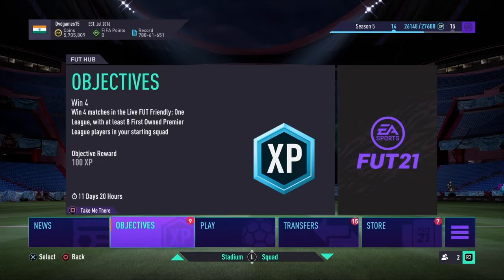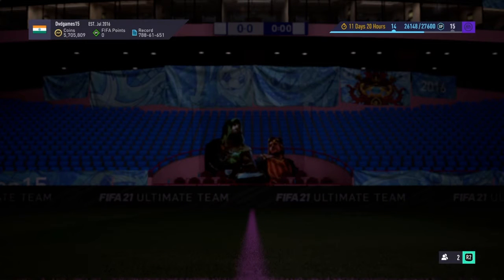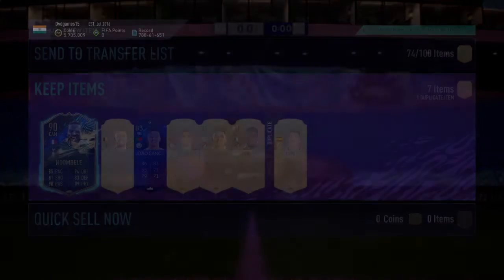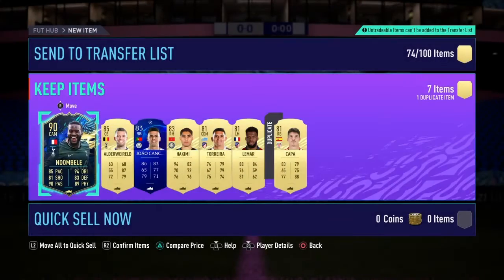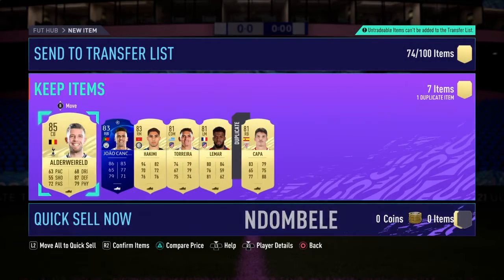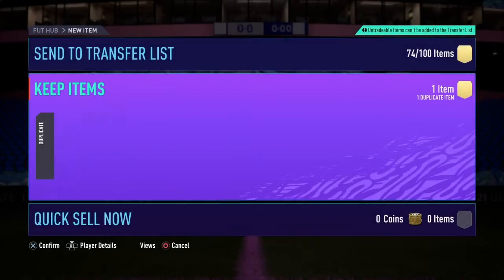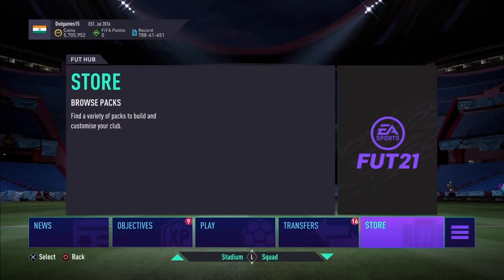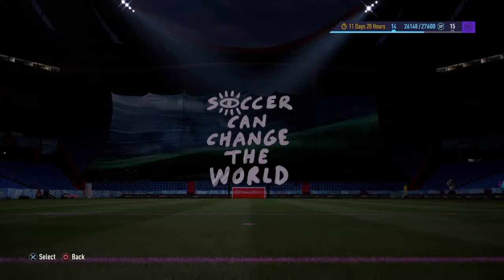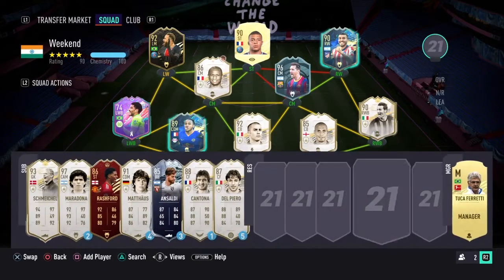Hey guys, it's gonna be another clip like the Inkulu clip because I got another Team of the Season. Out of an 81 times 7 pack I got Ndombele - he's 300k, that's actually crazy. He is going to get discarded... no, but yeah, I'm Keppa - Kappa, whatever. I still have to play Fut Champs and I still haven't started.